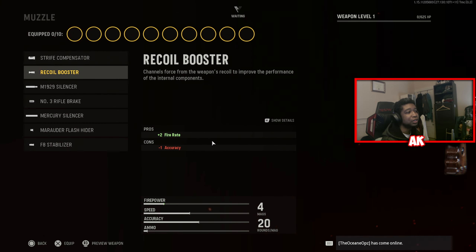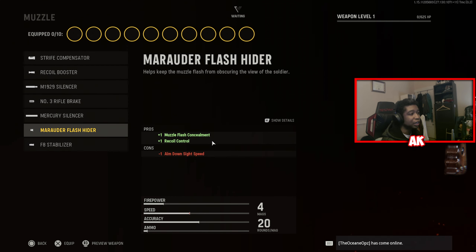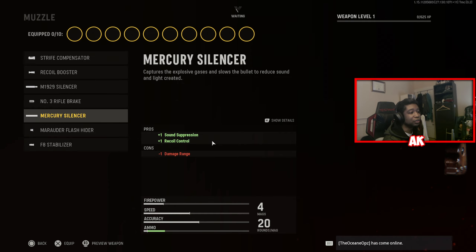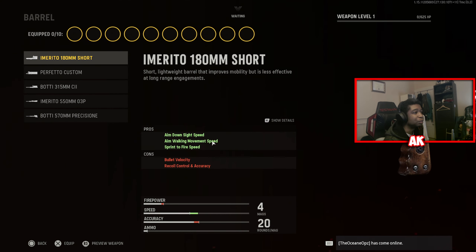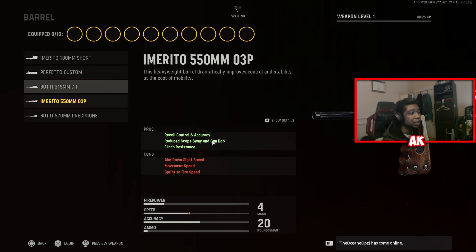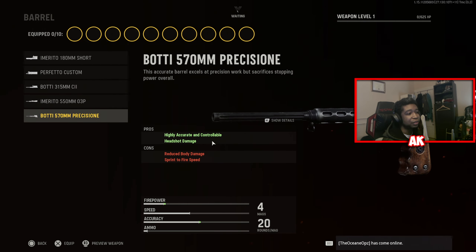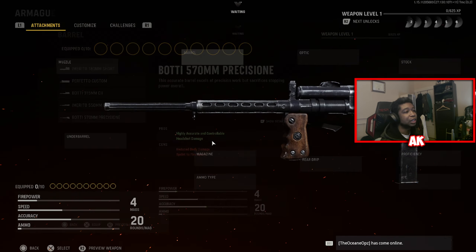The attachments that are included are the Strife Compensator, Recall Booster, M19 Silencer, Marauder Flash Hider, Rifle Break, Mercury Silencer, and F8 Stabilizer. Your barrels include the 180 Short, Profetto Custom, Body 315 CII, which is probably going to be the most broken one on this weapon. This is very similar to the Wellgun attachments. Next up we have the Emerito 550 and also the Body 570 as well to give you more headshot damage.